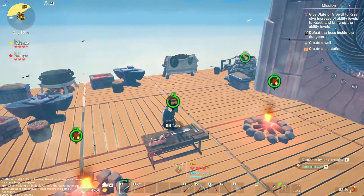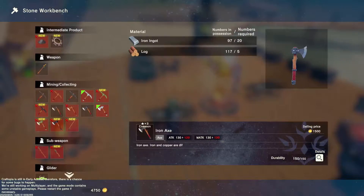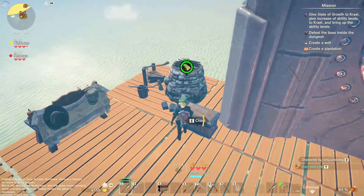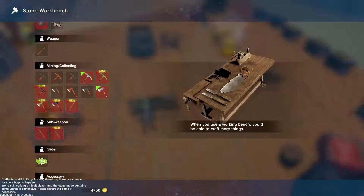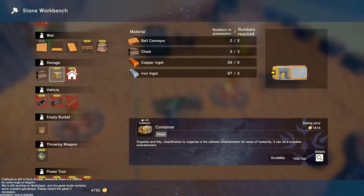Does this platform need to get bigger? Iron ingots and silver ingots, that's what I need. I need copper ingots, a few iron — it's copper. All right, I'm making this thing called a container. It says organize and tidy classification. To organize is the ultimate entertainment for some of humanity.